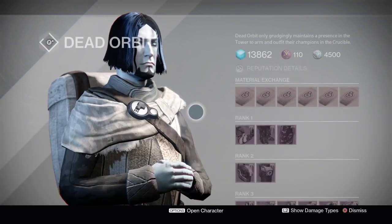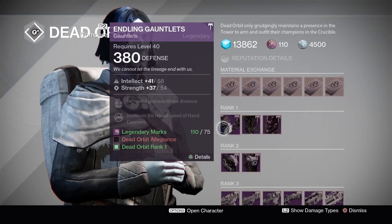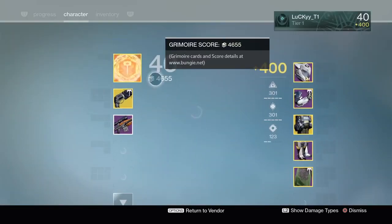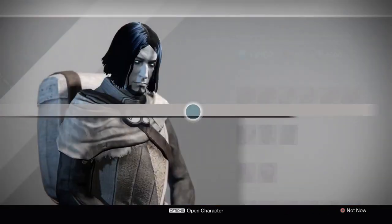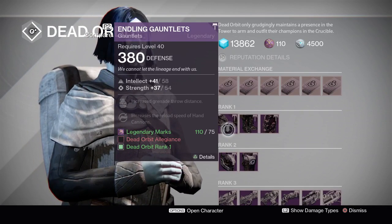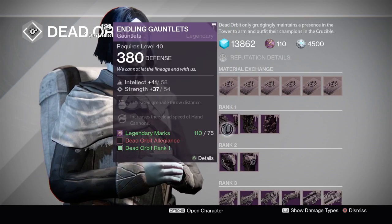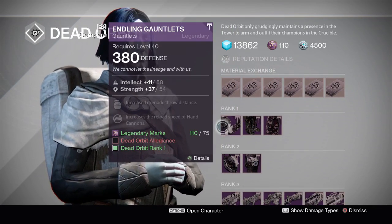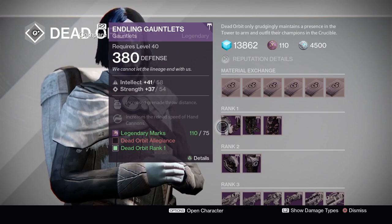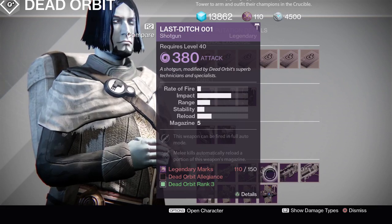At Dead Orbit, the gauntlet I like to use is built for hammer-throwing Titans with sticky grenades - it has throw distance and hand cannon reload speed, which is excellent since hand cannons are popular right now. This is an absolutely excellent gauntlet. The intellect roll is perfect, strength is four points low, so not a perfect roll, but not bad by any means.